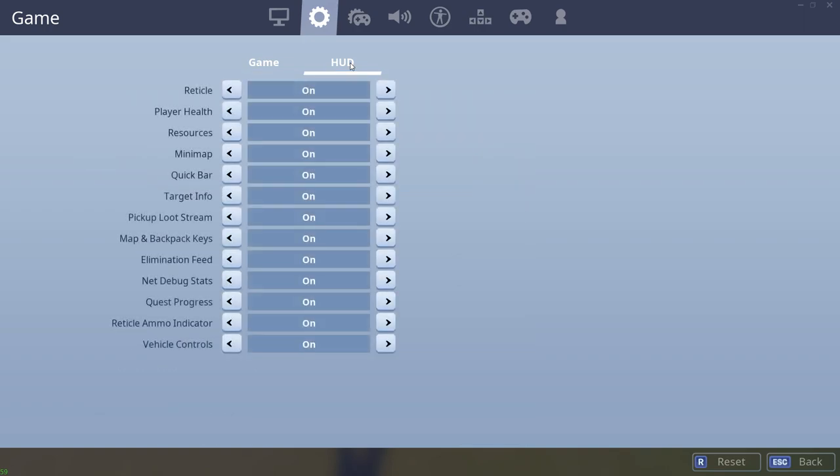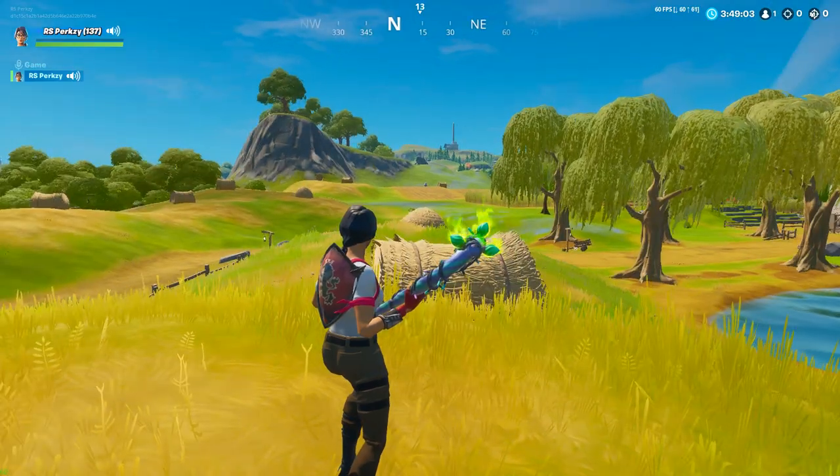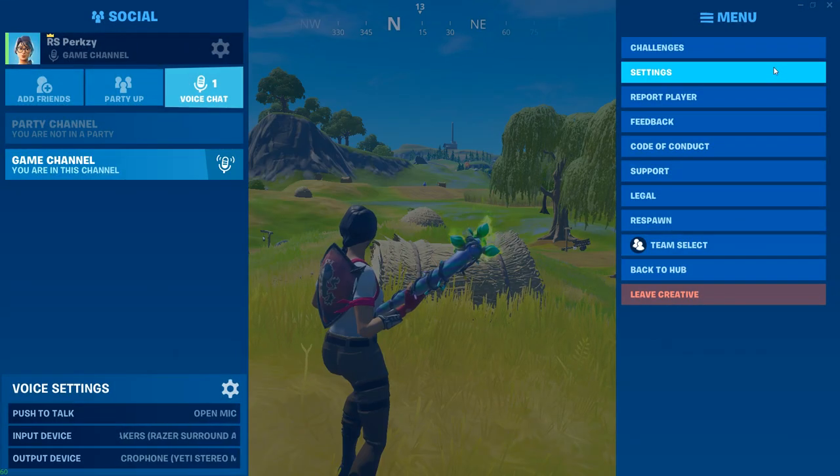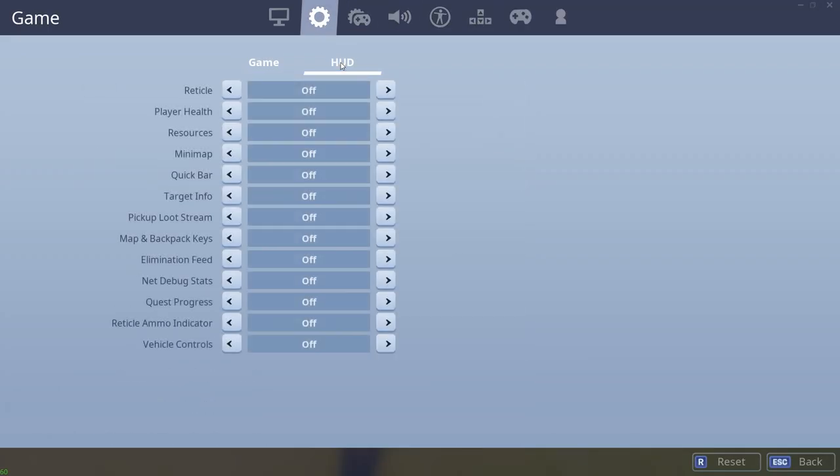If it was off and you clicked apply and it's still not there, or it was on and it's still not there, what you can go ahead and do is turn all of these off, like so. Go ahead and click apply, wait about five seconds, and then go back to settings, go back to HUD, and turn them all back on.